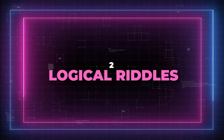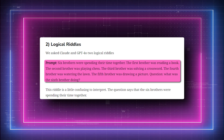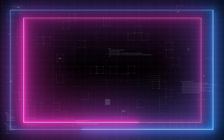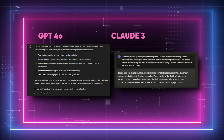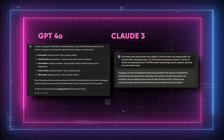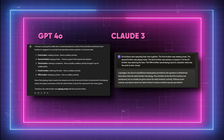Test 2: Logical riddles. The two LLMs are asked this prompt: six brothers were spending their time together. The first brother was reading a book. The second brother was playing chess. The third brother was solving a crossword. The fourth brother was watering the lawn. The fifth brother was drawing a picture. Question: what was the sixth brother doing? GPT-4-0 cleverly picks up on the context and suggests that the sixth brother is playing chess against the second brother, since chess is a two-player game. Claude takes a more cautious approach, noting there's insufficient information to provide a definitive answer based on the details given. It's interesting to see how each AI handles the ambiguity of the scenario.